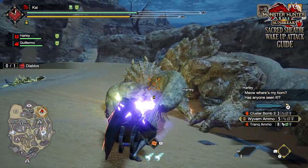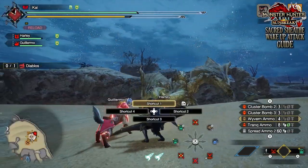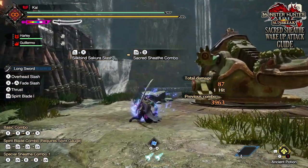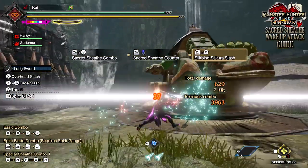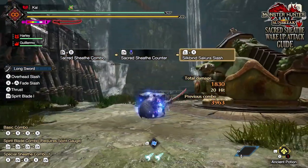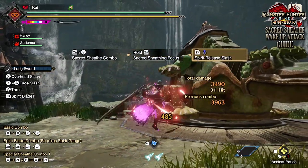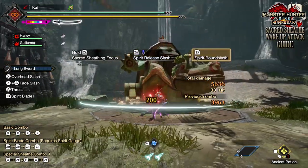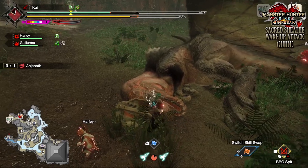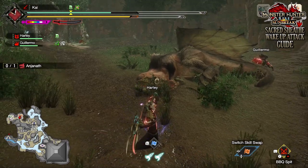But other weapons can definitely inflict some heavy damage, and that is definitely the case when it comes to the longsword's new sacred sheave combo. The sacred sheave combo is a new ability — it replaces the special sheave. You sheave your weapon and then, holding down ZR, R2, or RT depending on what system you're using, you charge up the sacred sheave combo. This will also consume your spirit gauge up to three times, and once you release it, it allows you to perform a very hard-hitting combo where the last hit will hit incredibly hard.